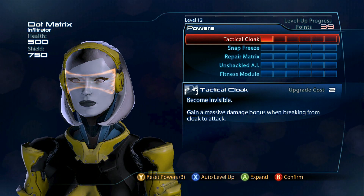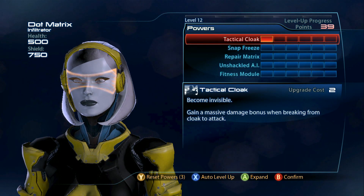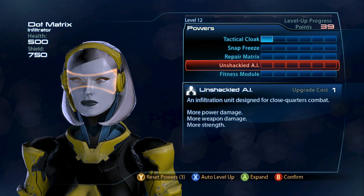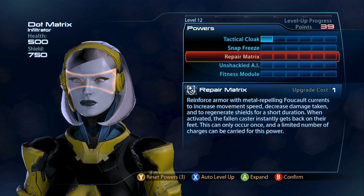So as far as powers go: tactical cloak, snap freeze, repair matrix, unshackled AI, fitness module obviously. I'll let you read everything that these things do on the screen.